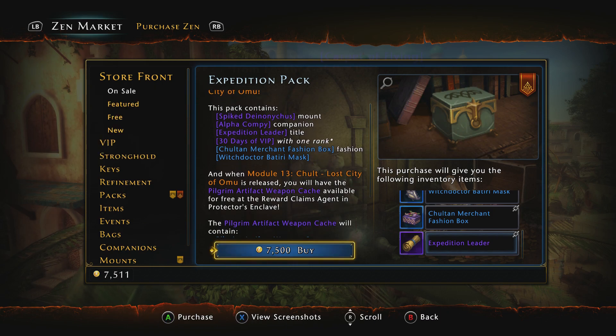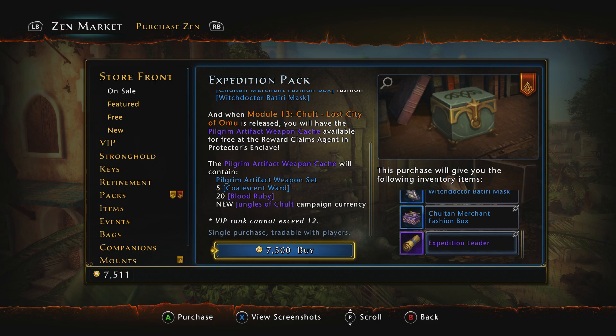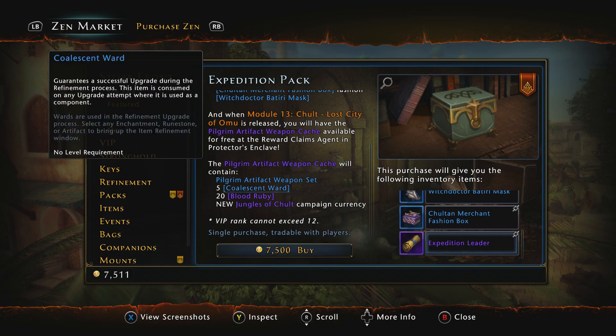Moving back, if we look at the items, this is what's going to actually make the pack worth it. When Module 13 — Chult, specifically the Lost City of Omu expansion — actually drops on April 24th for console, you are going to get the Pilgrim Artifact Weapon Cache. That could be good for users who don't have min-maxed artifact weapons already. You also get five Coalescent Wards in the pack. It does not say these wards are going to be bound, so I'm assuming they will be unbound. Those are worth 1,000 Zen apiece, but most veteran players would figure their value at about 850 Zen.